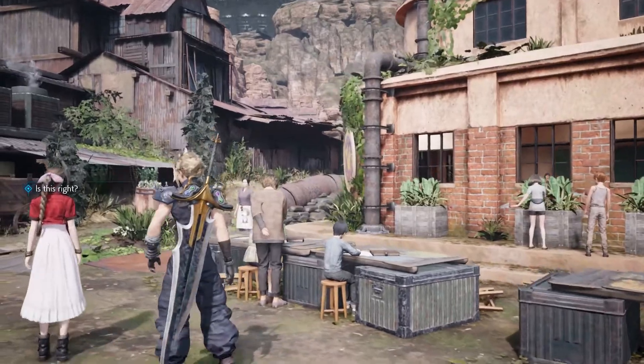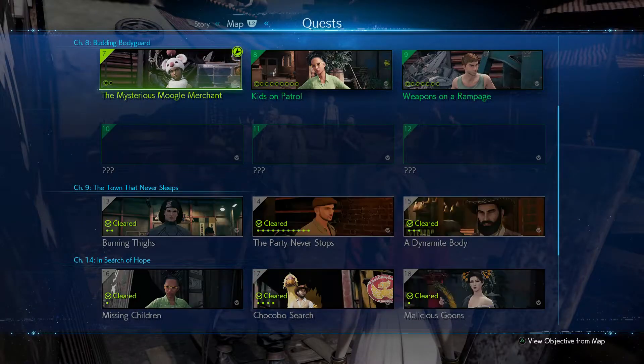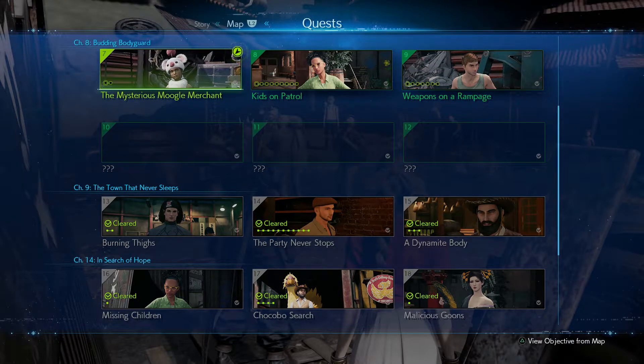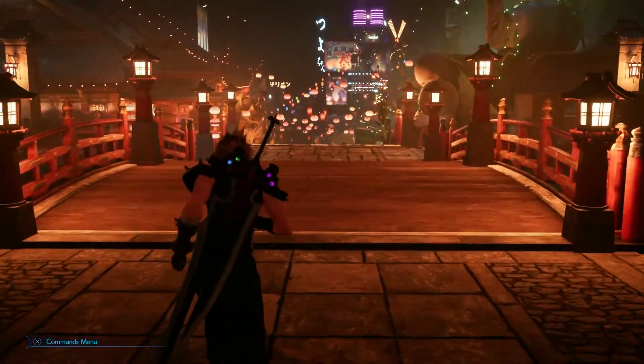So to take the steps necessary to make sure you get the basic pink dress in Chapter 9, during Chapter 8 you need to make sure that you don't do any of the side quests that are available. You'll get to a certain point after playing through Chapter 8 a little bit where you'll be able to do some side quests. Once you have that option, make sure that you don't do any of the side quests. Make sure you just continue the story.